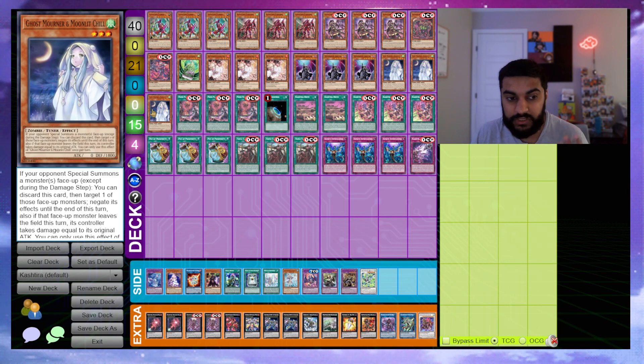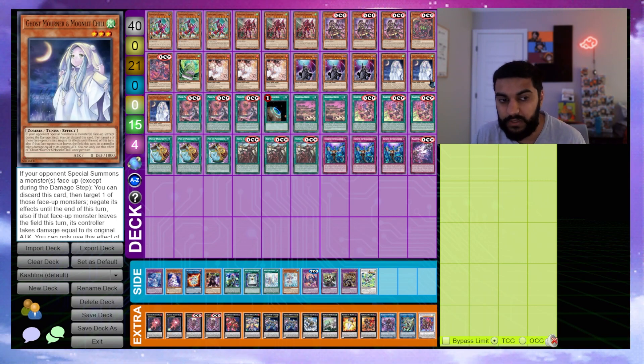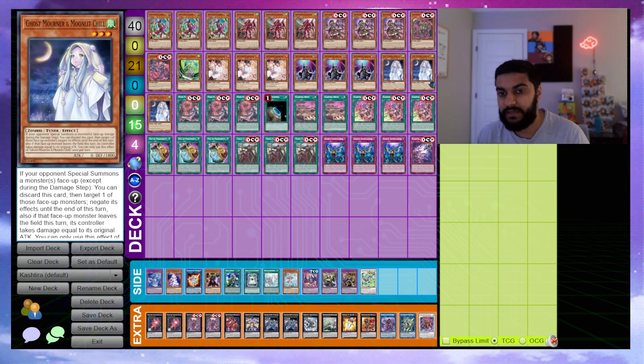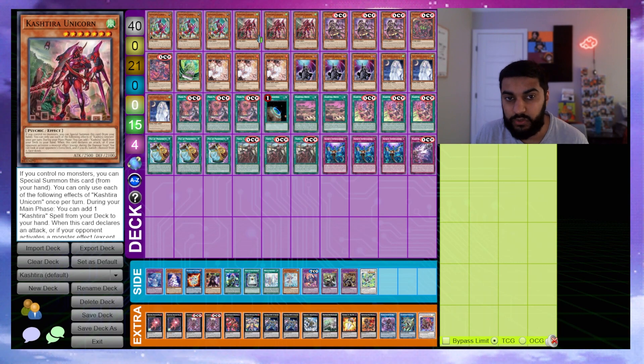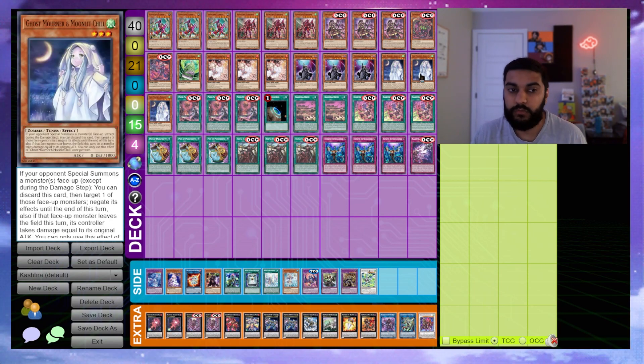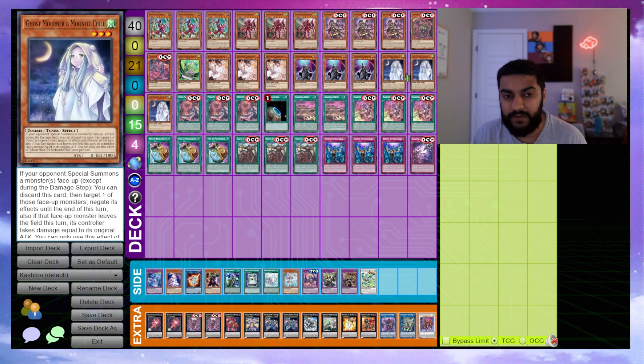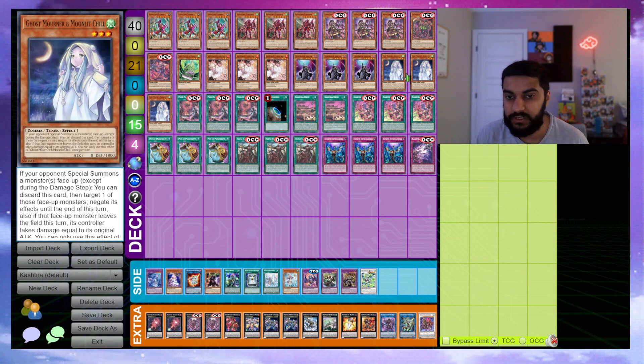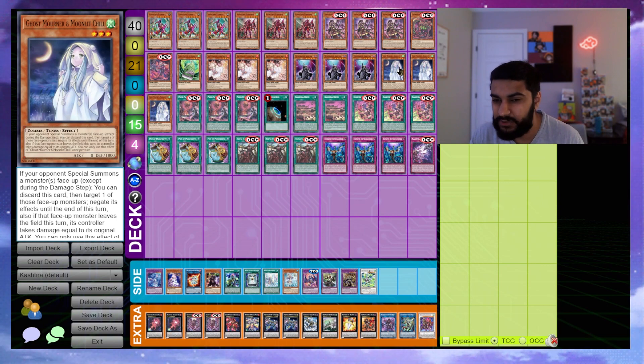I'm also choosing to play Ghost Mourner and Moonlit Chill. Ghost Mourner works well here — you can discard it instead of sending it to the graveyard, and it's specifically great for the mirror match. When your opponent special summons Fenrir or Unicorn, you use Mourner on the special summon, restricting them and burning when the monster leaves the field. I opted not to play Effect Veiler because level-3 hand traps can be normal summoned to go into Barion plays. Ghost Bell felt mid and Cherries is situational, so I went with Moonlit Chill.